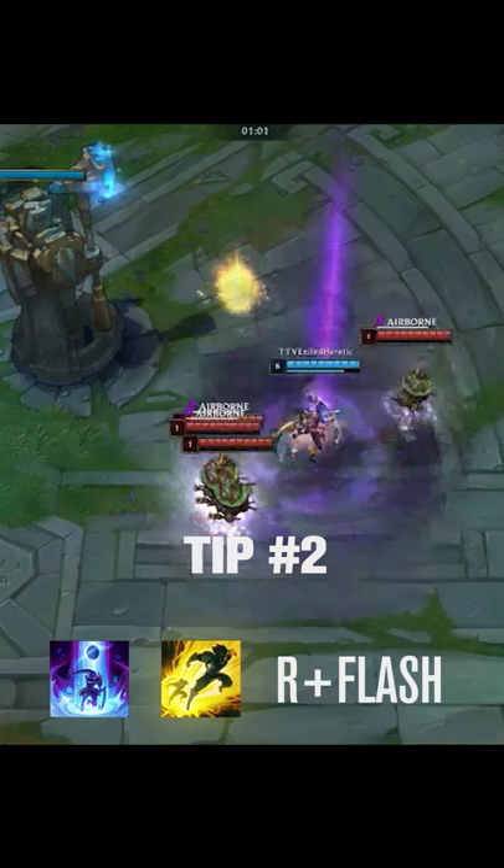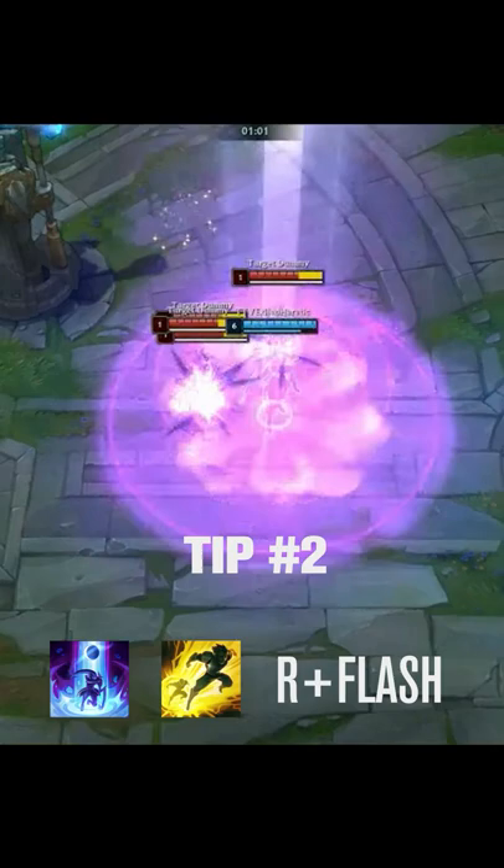Priming your ult and flashing in range is useful to catch enemies off guard and reposition for those big ult plays.